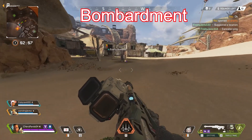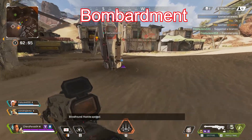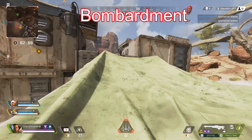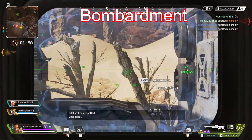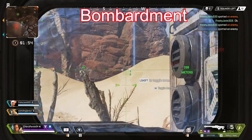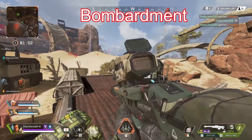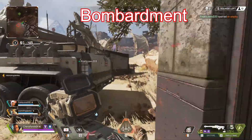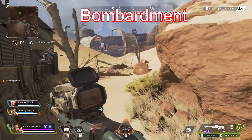One advanced tactic is using the ult to buy you time to heal. If you and your team are low on health and the enemy team knows it, they're probably going to push you. To avoid this, you could all gather into one building and throw your ult out the door. The mortars will fall around your building denying the enemy team access, giving you and your teammates time to heal. Make sure to close the doors to avoid getting aided, and prepare for a fight since the enemy team will most likely know you're in there.